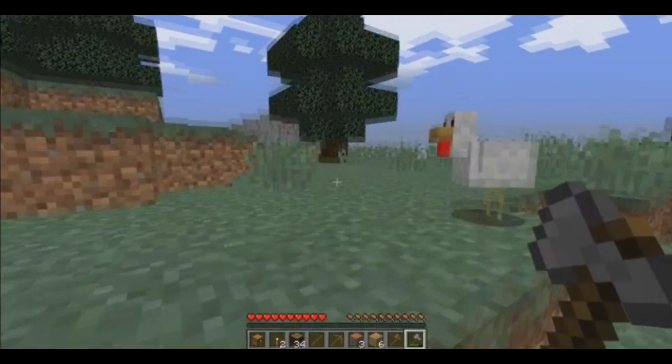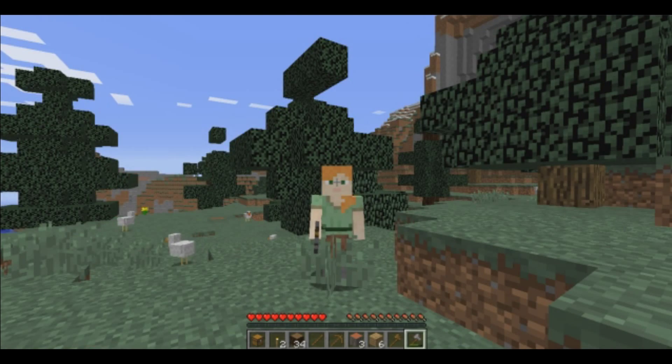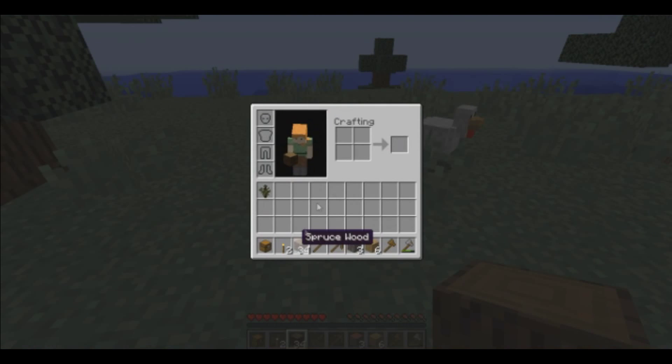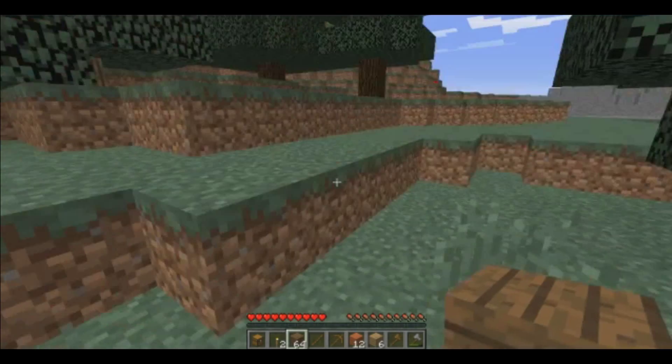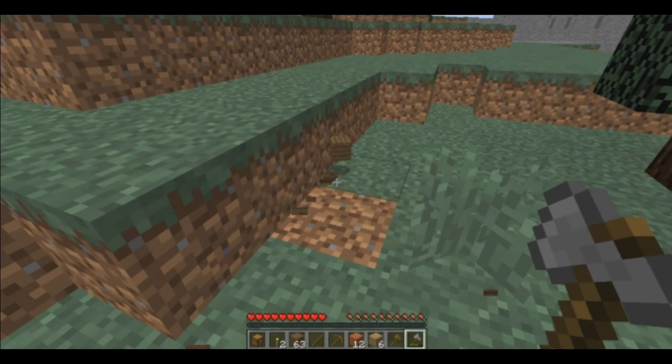Alright guys, we have the wood now — 34 — as you can see in my inventory. Let's quickly make them into planks. I forgot how to craft wooden planks for a second! Alright, we've got two stacks of them. We have a decent amount, so let's go make ourselves a shelter because it's going to be night soon.